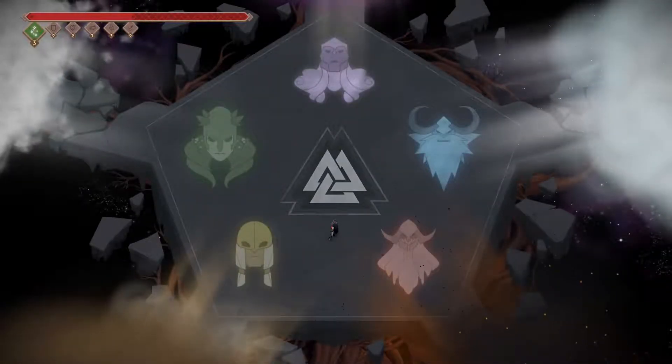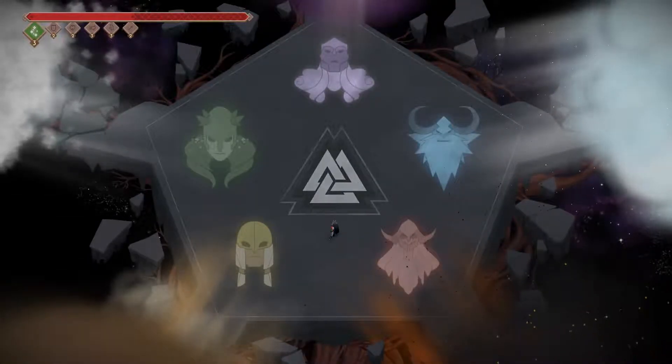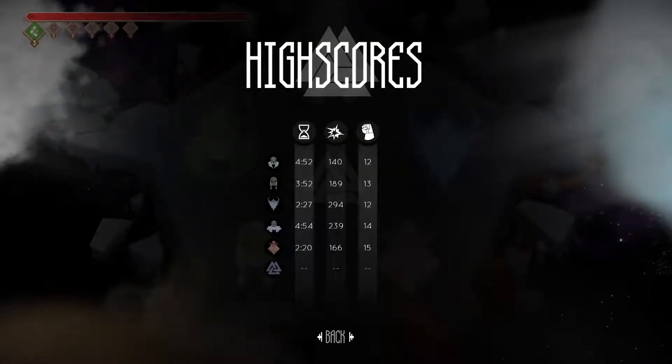Hello and welcome back to Jotun Valhalla mode. As you might have seen in the little text boxes I put on the screen, I figured out the kind of obvious notation of these high scores. The first one is obviously time, and the second one turns out to be your damage taken — how much damage you took during the fight.